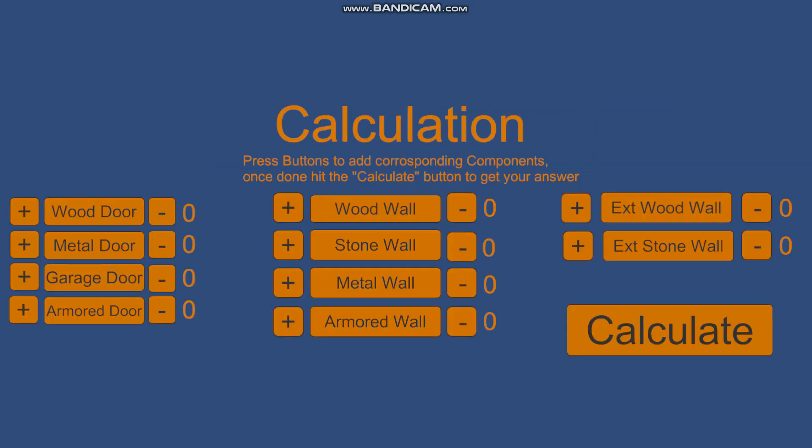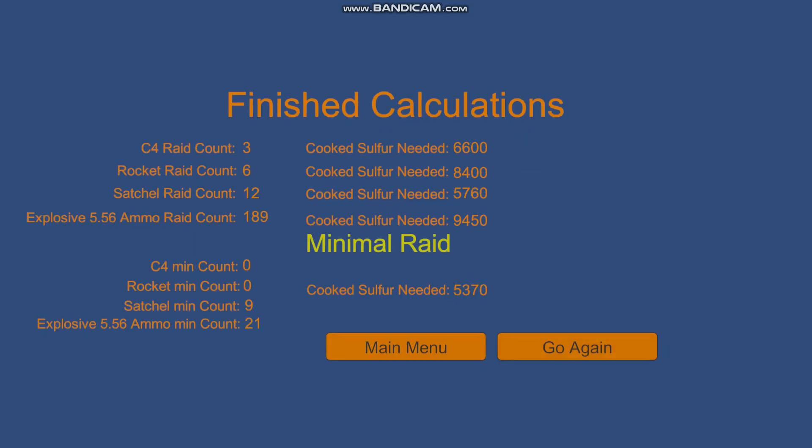Let's get started. Assume you're going to blow through three metal doors on a two by two. If you hit calculate, you only need twelve satchels, so your raid will cost under six thousand. The most efficient way to raid this base would be to put three satchels and seven explosive 556 on each door, costing just under five and a half thousand.